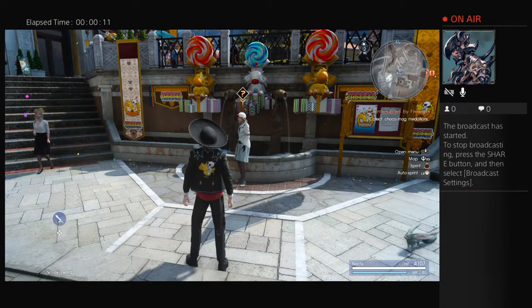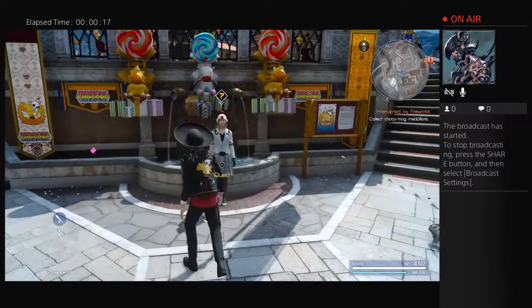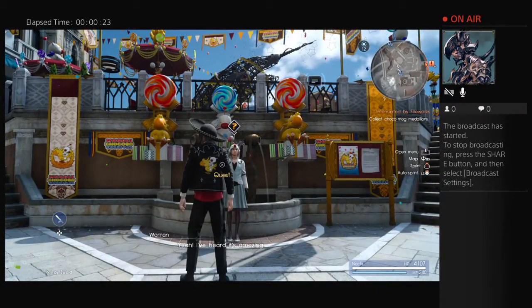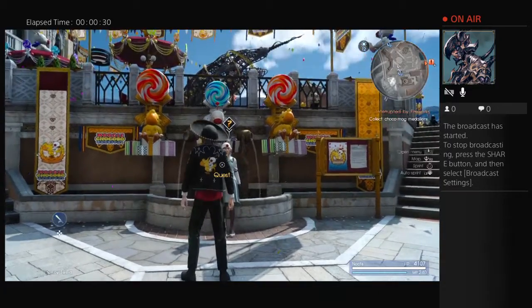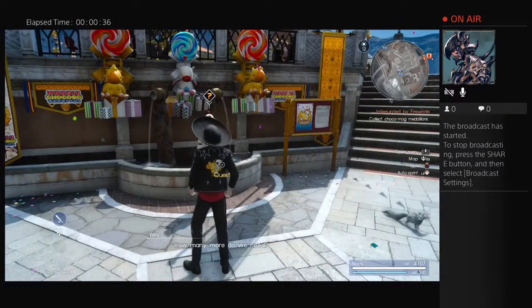I'm going to bring you a quick snippet video, basically a tutorial on how to decorate Listero Park for the Chocobo Mog Festival here in FF15. There's going to be three different sections you're going to have to do, and it's pretty simple. So for this first one, that's exactly as how you guys see it here — it's a Chocobo and a little Chocobo, and you basically have to figure out these riddles.